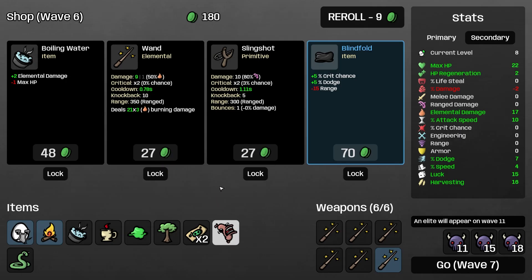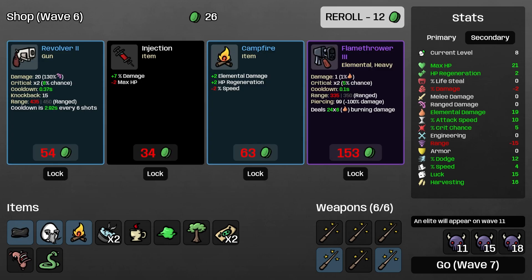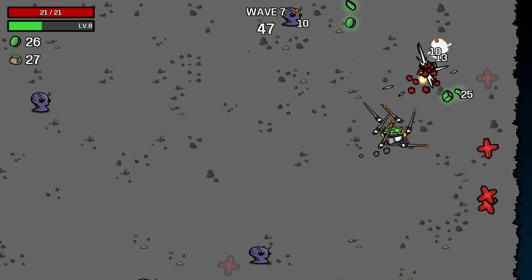We'll take the HP. Another wand - take you, take you. Roll. Flamethrower - it could be fun. We're bringing a flamethrower in - that could be great fun.